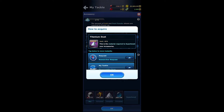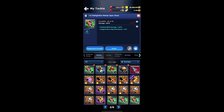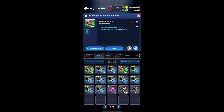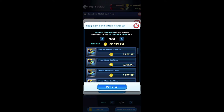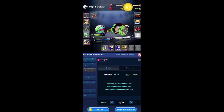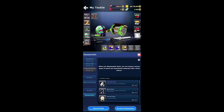Titanium dust will probably be the easiest material for you to obtain. Your researchers will be able to acquire this as you send them out, but through disassembling metal items — such as the metal surf reel, the metal spin reel, and the metal bait reel — you are going to want to first make sure that these reels are powered up to level 5. By bringing them up to level 5, this will ensure you are able to obtain the most titanium dust. The higher level the rod or reel, the more titanium dust you can acquire. However, past level 5 is when you are spending more money with little change to the amount of titanium dust.